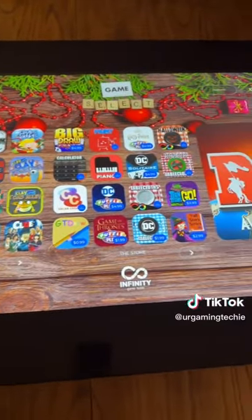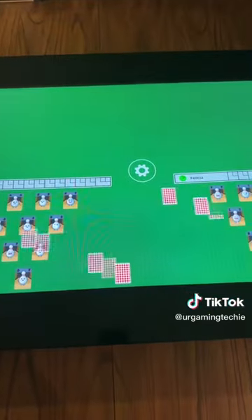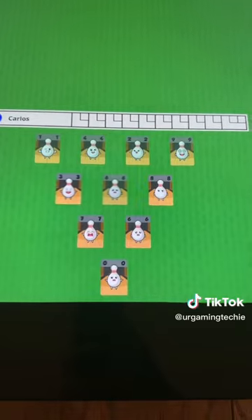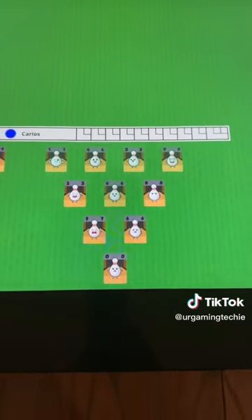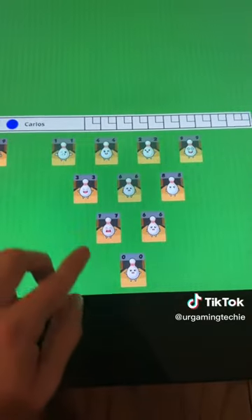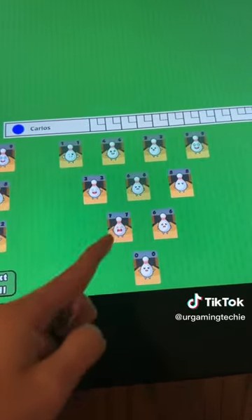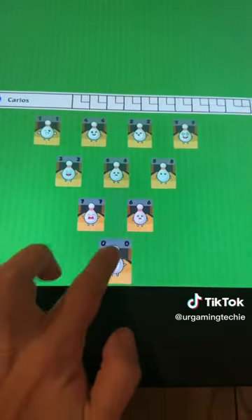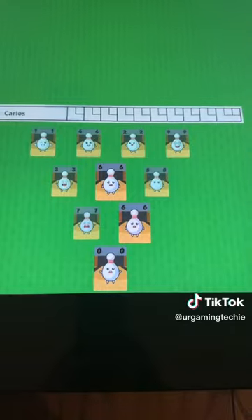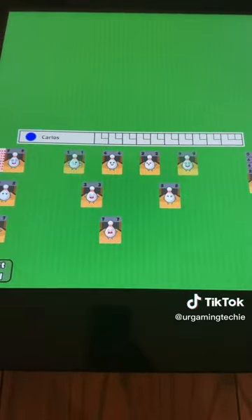The first game I want to talk about is Bowling Solitaire. This game supports up to four players at the same time, which is really cool. You play solitaire like we all know and love, but in a bowling format. You're essentially trying to get rid of all your pins, just like in bowling, by using your balls and using the math of these numbers. For example, I can touch the zero, the six, and the six — that adds up to 12, and the last digit is two — so I can use a ball and boom, all three of those disappear.